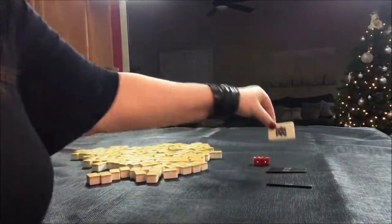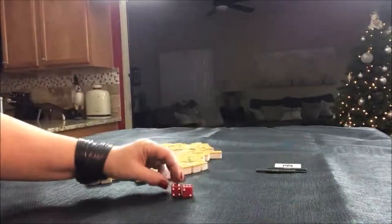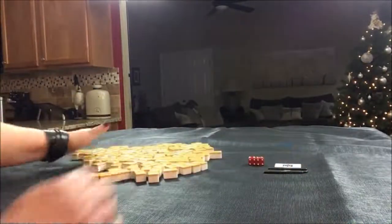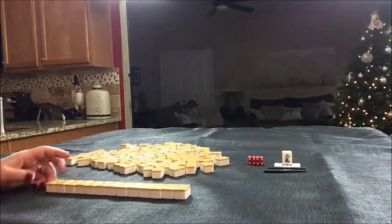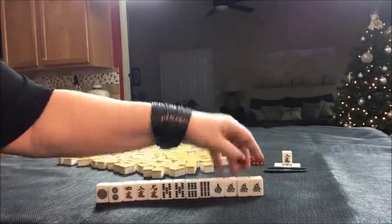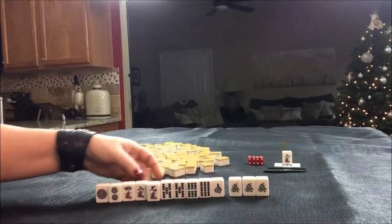Last one — South Round. This time let's say we're in North seat. 9 crack is Dora. We have Yakuhai, a Pon of dragons, and we have Dora right there.